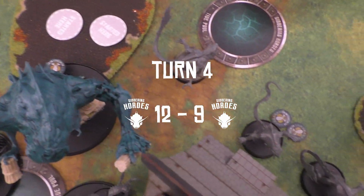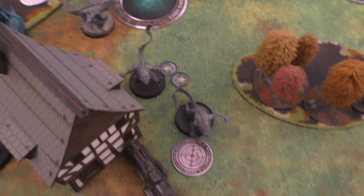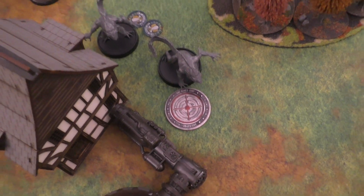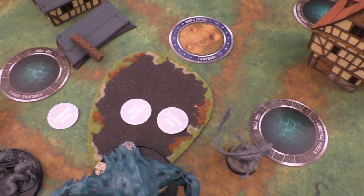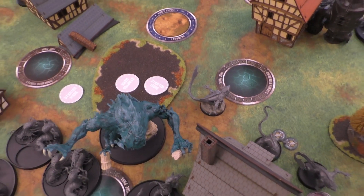Turn 4: The Frenzy activated, healed up the Armored Whelks, did some pushing and moving, and placed down an objective marker. They are coordinating striking into the Armored Whelks.